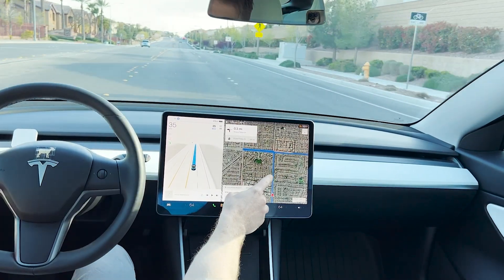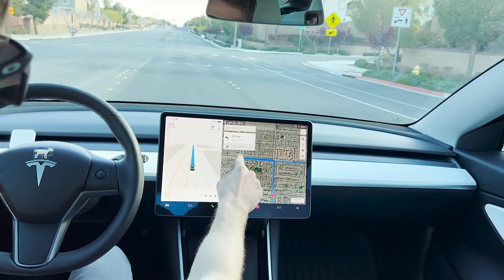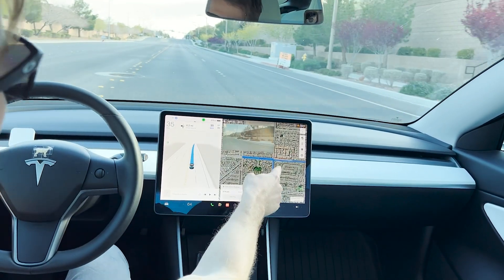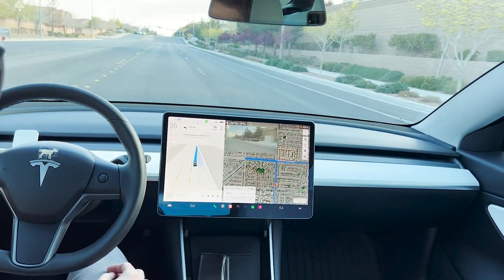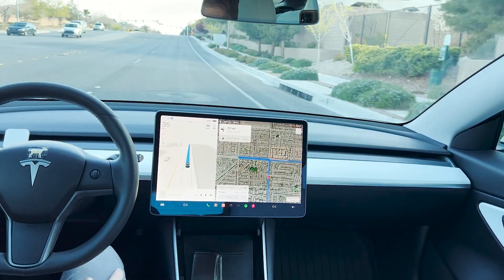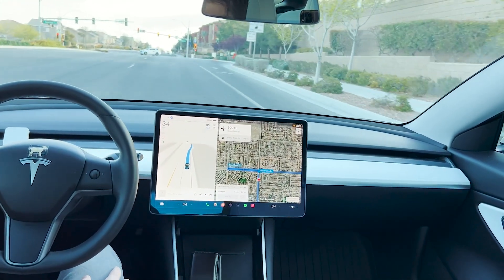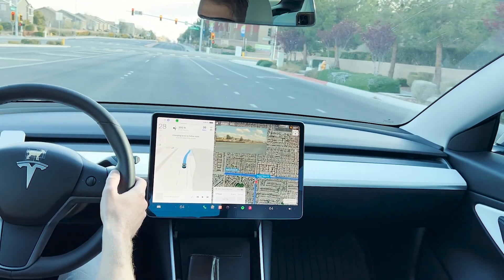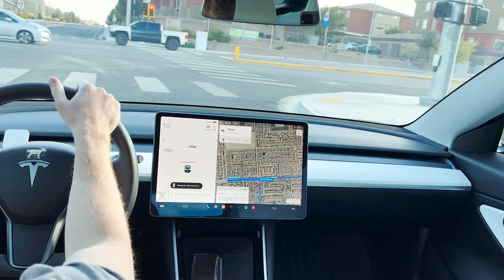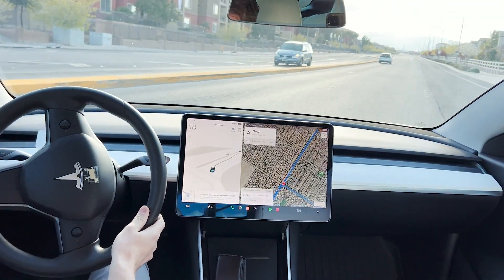For some reason on the map it always wants to make me go that way and then back down this road — it never wants to just turn right. I'm going to have it try a U-turn to see if it'll actually do it. It wants to stuff it, so I'll just take that myself.